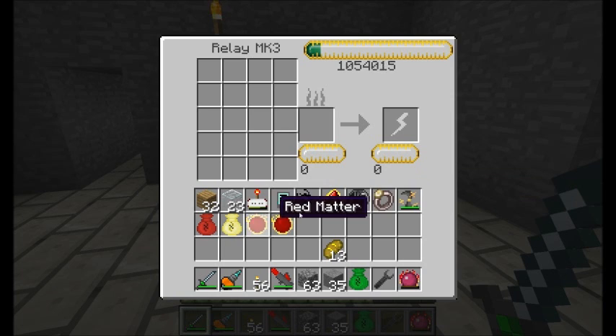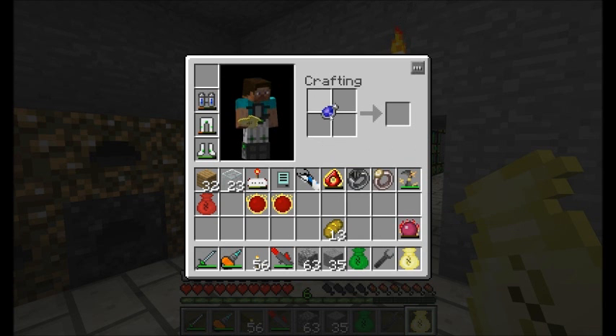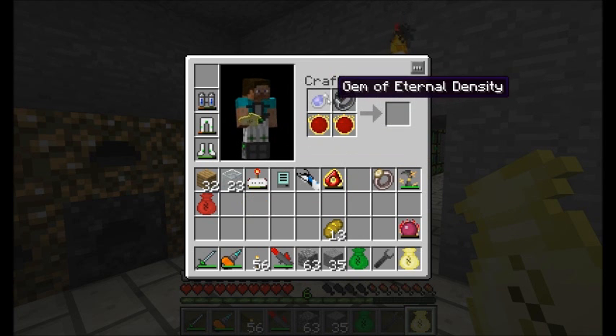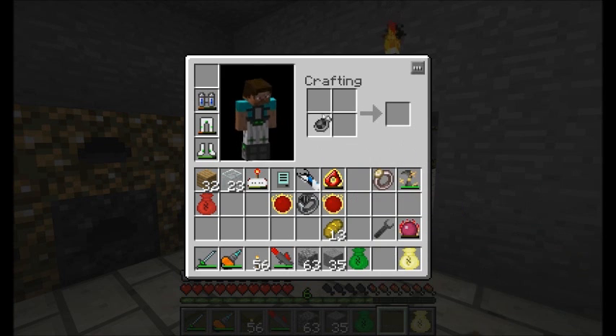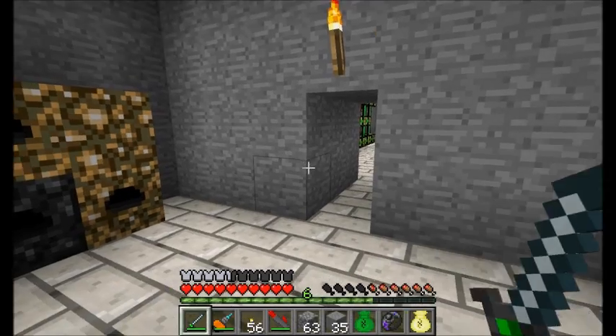I'm going to combine my red matter with my gem of eternal density, plus my black hole band, plus a couple pieces of red matter. It looks like it's a shaped recipe, and having this thing on might be a problem. Let's try turning that guy off. There we go — I got my void ring! Woot!